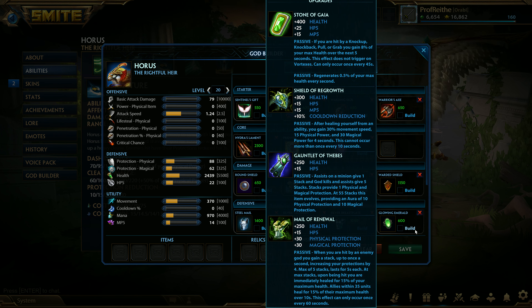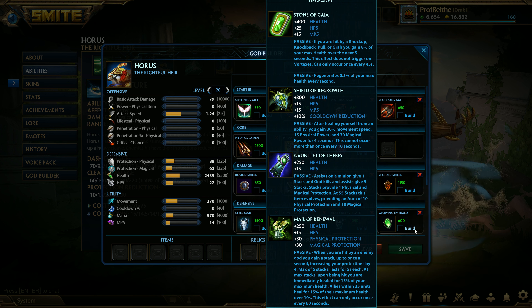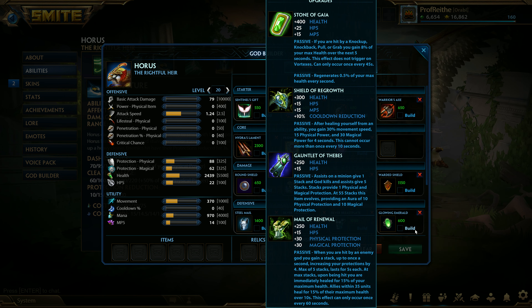Stone of Gaia — I want to talk about this again. It's a bit more effective on Horus due to all this healing than on other supports, but I'll generally only build this on enemy team compositions with enough displacement crowd control: knockback, pull, push, grab, pop-up, whatever — these all trigger Stone of Gaia. If the enemy team composition has enough of those effects, I'll bust out Stone of Gaia. I actually push it to my 4th or 5th item and readjust — what would normally be my 4th becomes my 5th, and my 5th becomes my 6th.